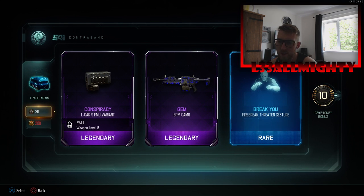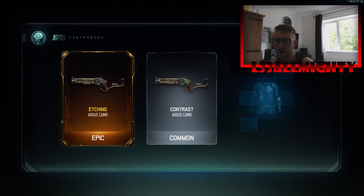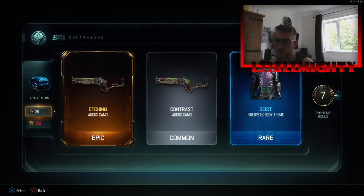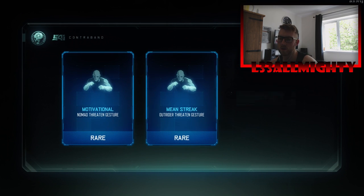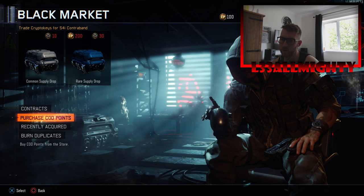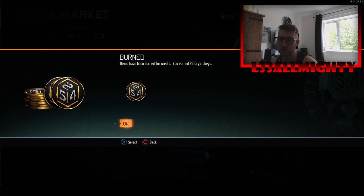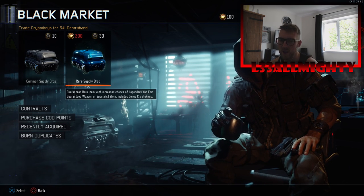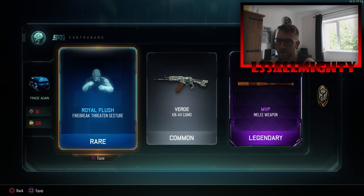A couple of legendaries — that camo is quite nice, Arca's camo. I forgot to tell you, I actually got the FFAR in a pack the other day. There was me saying I didn't get any weapons — I unlocked it. It is crazy out of control; it takes a lot to be able to control that gun when you're fully firing. The recoil and stuff is just ridiculous on it. And we get another weapon.